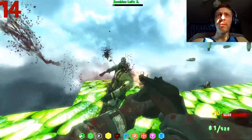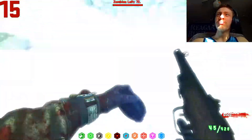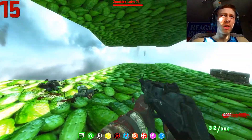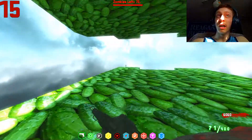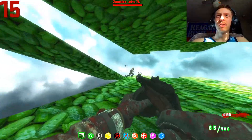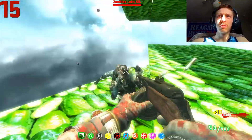We have the Black Ops 3 PPSH — not the World at War one, but the Black Ops 3 one is cool. Oh, that's my Mule Kick weapon. My new goal — which was always my goal — is to not die. Because if I die, I lose this. So there's my liability.